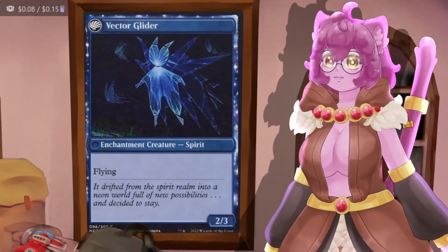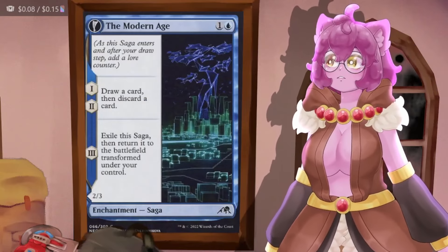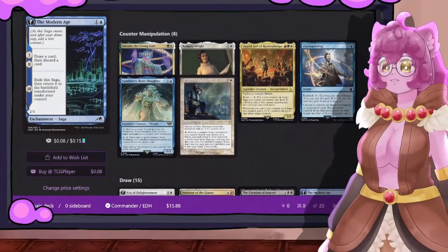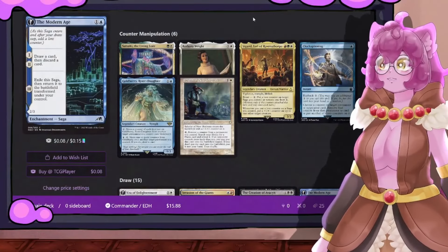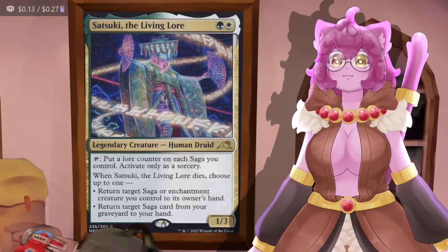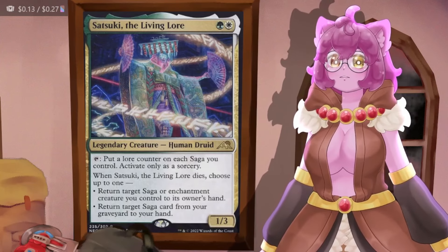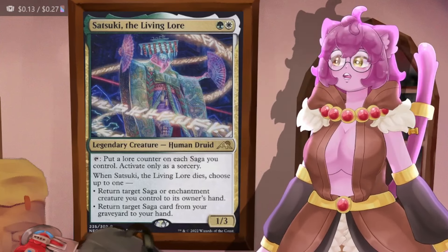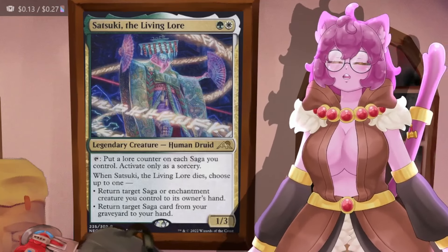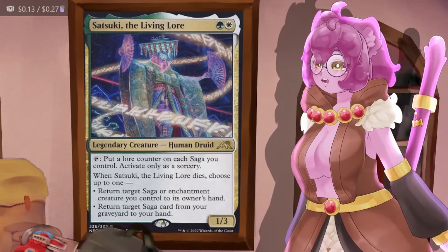For example, Modern Age has chapter one and two that draw and discard a card, and chapter three exiles it and flips it into a creature. To use our sagas to their greatest ability, we're starting with counter manipulation. Lore counters can be manipulated like anything else, beginning with Satsuki, Living Lore. This lets us put a lore counter on every saga we control at sorcery speed, and whenever it dies we can return a saga from our hand or graveyard.